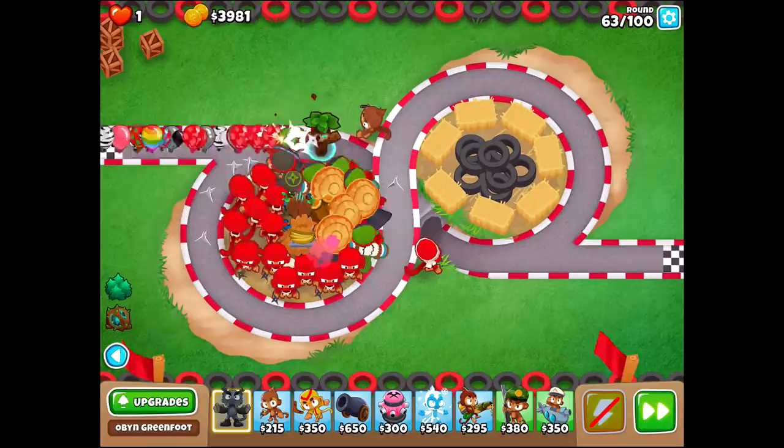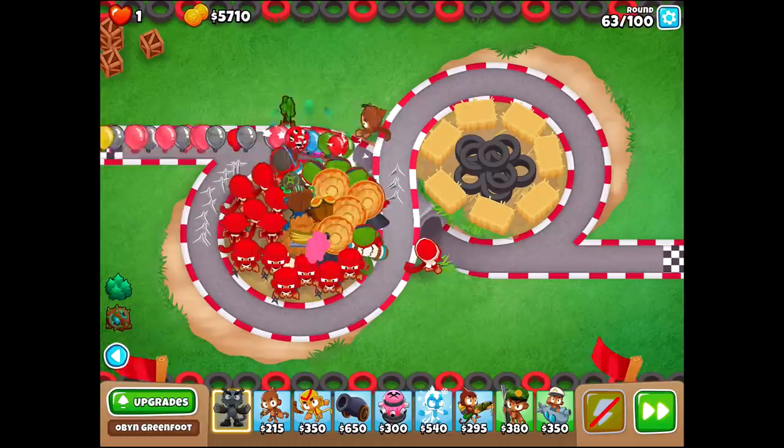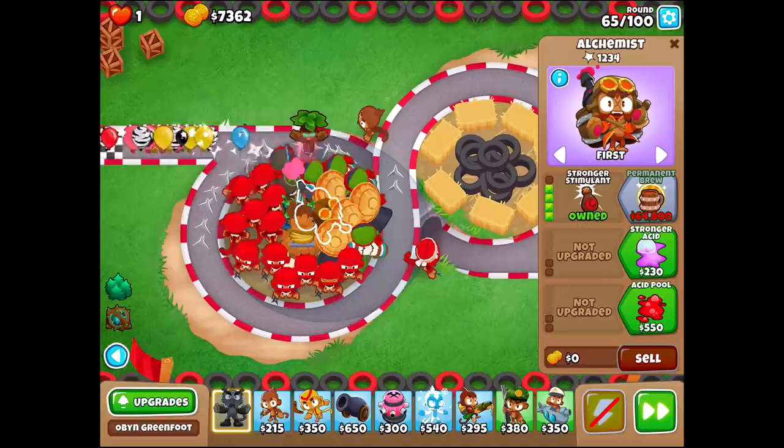Here's round 63, by the way — this is a very, very tough balloon level. Look what these ninjas are doing, man! We have spent a lot of money to get to this point — I'll 100% admit that. This is a lot of money invested. But what we're really hoping here is that I can get this alchemist upgraded, which costs $64,000. I know — expensive. He's going to start permanently brewing every single one of our ninjas, non-stop, no matter how fast they're shooting.